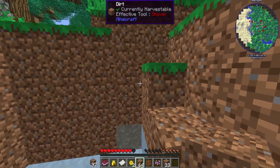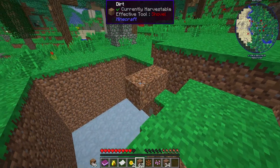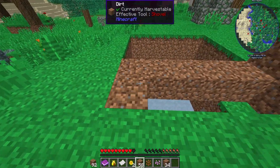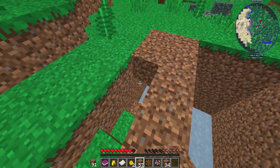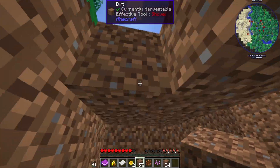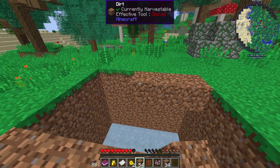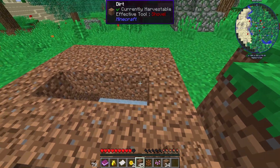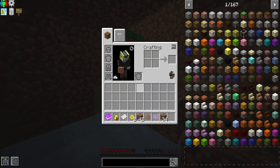We have our hole - it's an okay hole. I want to block it off with grass for the time being. I hear a zombie, but this area is lit up, so where is it? Doesn't matter right now. Our goal is just to cover this little hole up until we can make glass. We don't want anything coming into our little hole.